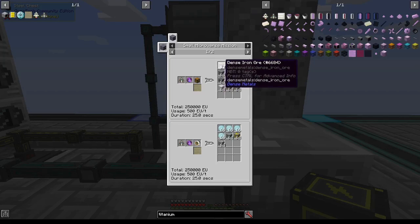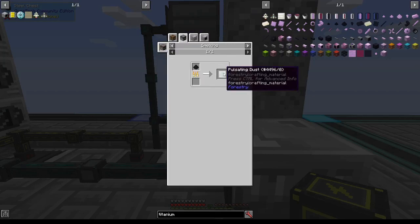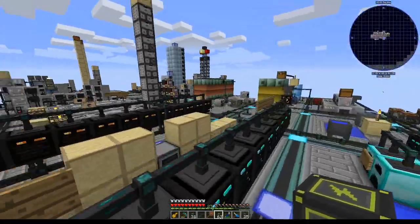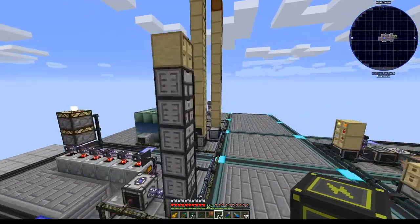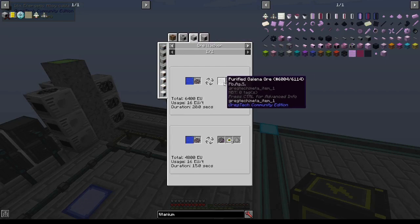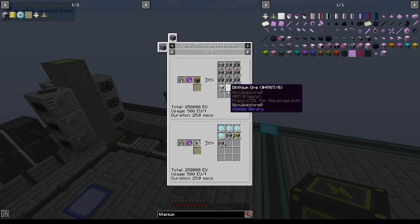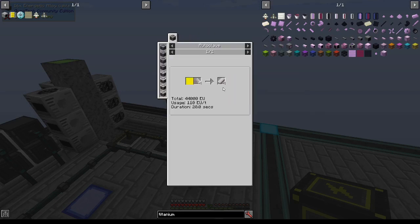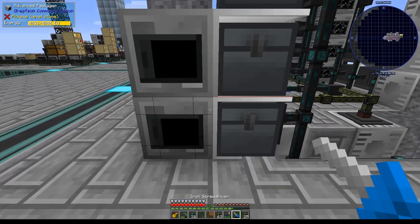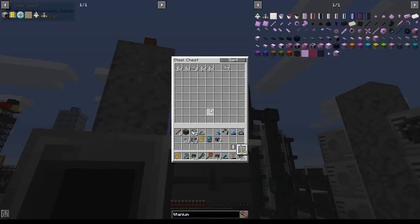Eventually I might just throw galena all in but extract out the purified galena ore again so that eventually we can do InGaP. I'm going to see if I can auto export from this packager into this chest and have it all sort back up here. I'll just press auto export — it won't let it go in. I'll extract on the lime channel and insert on the lime channel into the top chest to get the stuff from down here, and that way it'll autocraft.